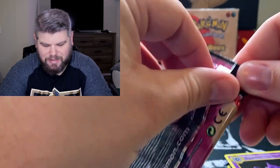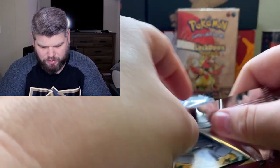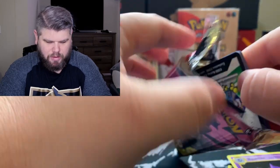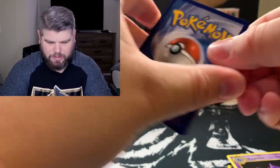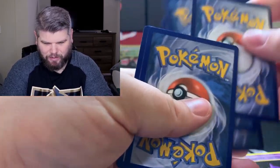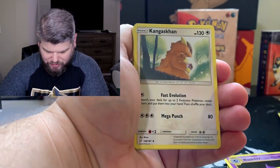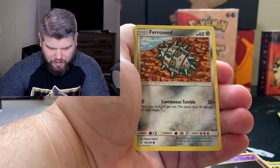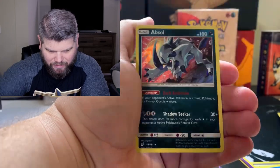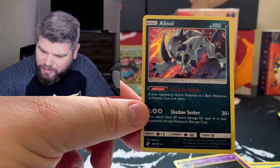Last pack magic, ladies and gentlemen. The struggle is real. We saw the card code — it means it's going to be something dope. You guys ready for it? Can something top the Mega Venusaur? Because that was a good pull today. There's Jynx, Kangaskhan, Nidorina, Geodude, Mankey, Pan, Pidgeotto, reverse holographic — and Absol, rare holographic. Not bad.